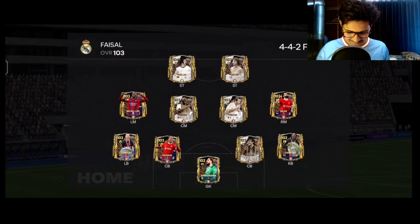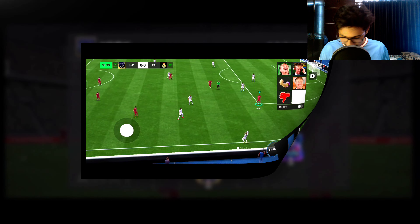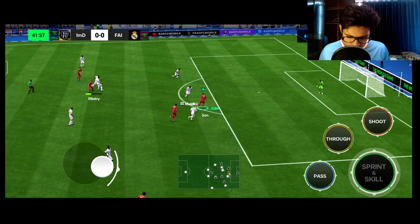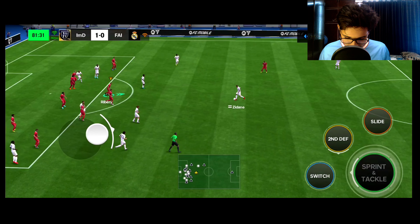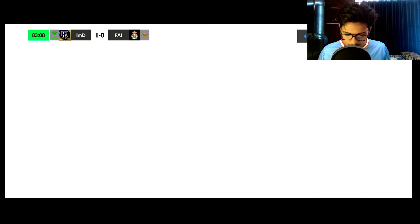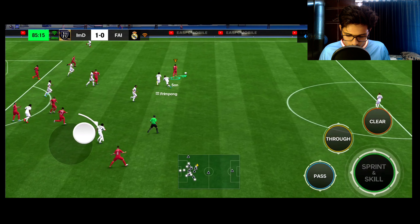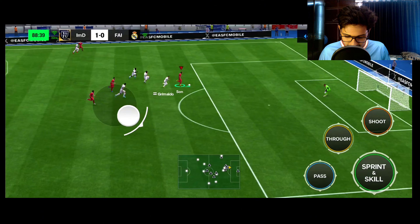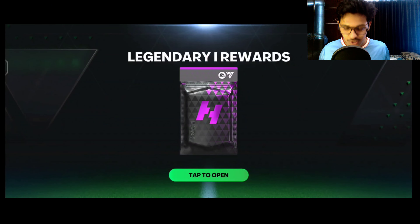Next match against a 103 OVR team — a competitive match. He has good cup count too. Both wish each other luck. Towards Ribery, Son in position — shoots! Son is seriously cracked in head-to-head. 81st minute — Zidane attempt, nice save by Unai Simon who has gotten buffed and is making amazing saves. Declan Rice clears, Son receives — we destroy UTOTS Grimaldo and Frimpong with Son. Amazing 2-0 win!